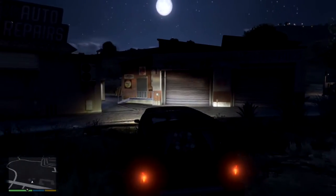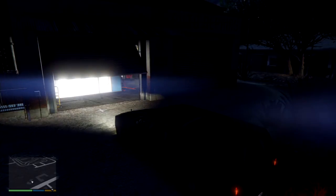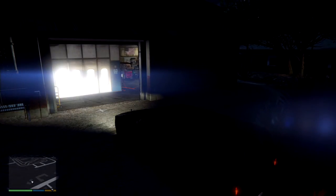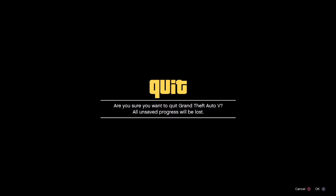Once you get it out here, park it in front of the door at LSC, then go ahead and hit your pause menu, go over to the Online tab, and join GTA Online.